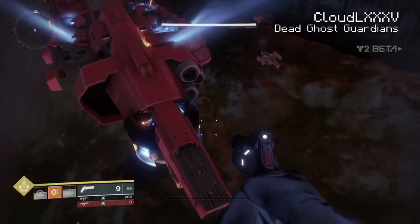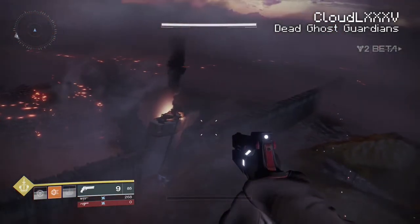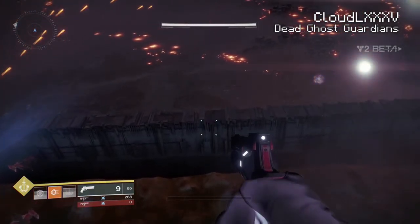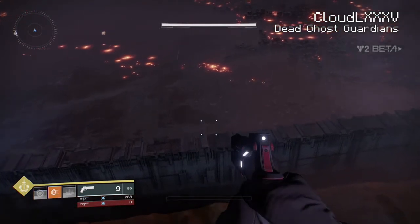Now if we actually go to the left-hand side, there is a death barrier even way high up in the air, which pretty much sucks. But if we head to the right, we can go all the way around the outside.